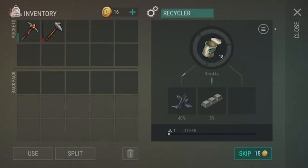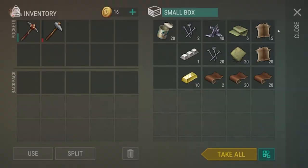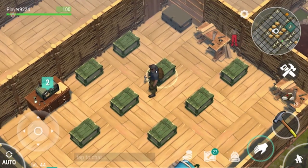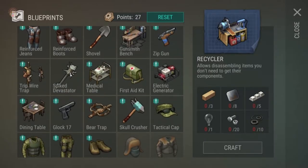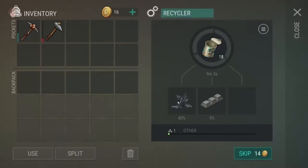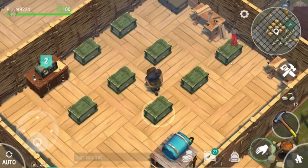You can recycle these — I'm not sure what else you'd use tin cans for. Something weird is going on with my character not moving. Could be BlueStacks, could be the game, not sure. Anyway, looking at the spike devastator — on the picture there's a little tin can on it, so that tin can is a part of it. Now we know. That's pretty cool.